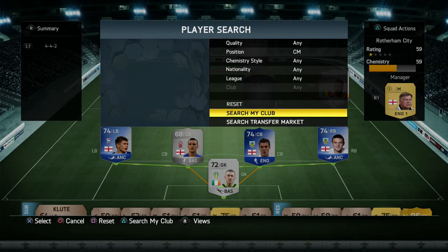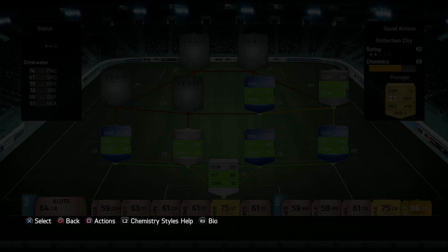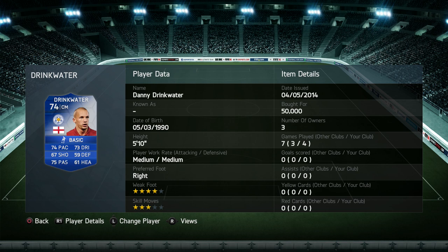For the two centre midfielders, we have Danny Drinkwater, who is out of contract — I'll apply a contract for him. I was quite surprised at his price to be honest: 50k. He's a solid centre midfielder, a tricky character in the middle of the park. He always seems to be in the right place at the right time and has the ability to go past players.